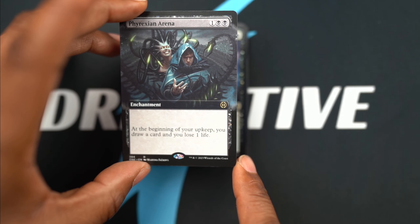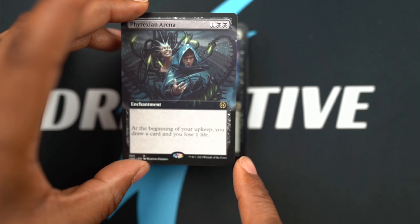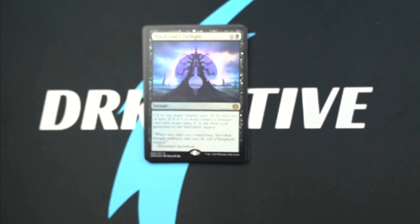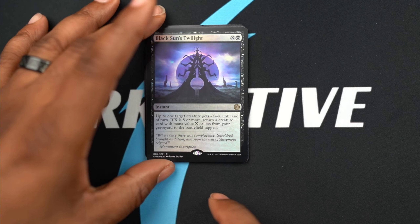You lose one life and draw a card at the beginning, so essentially you get to draw two cards every turn. Who doesn't want to draw extra cards? Luxem's Twilight.